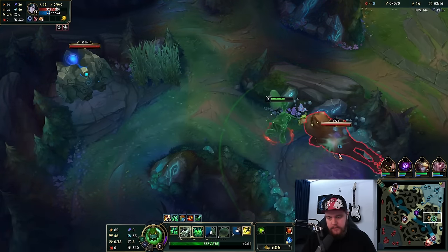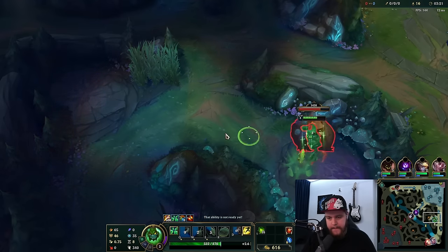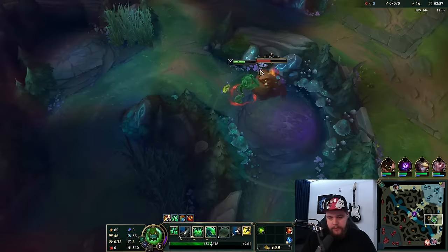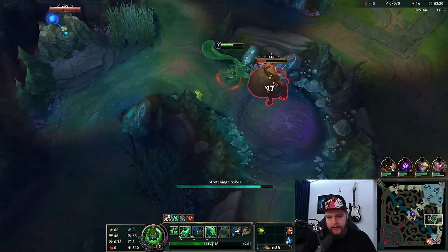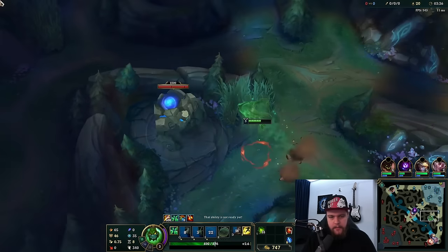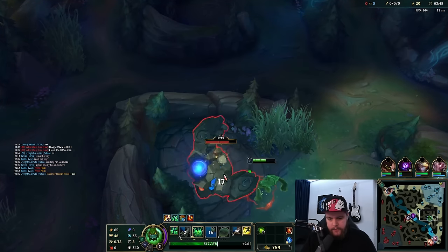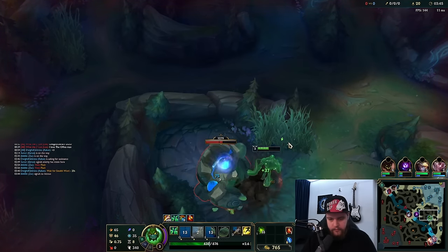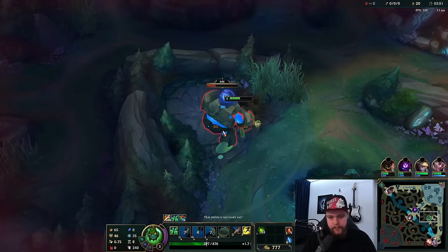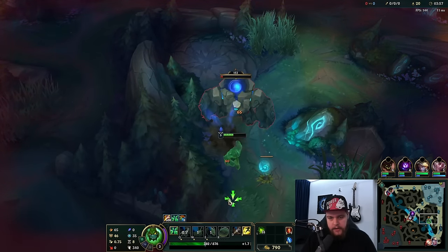He definitely wouldn't have invaded my bot side, so I wasn't too afraid of losing camps. The mid lane gank is looking relatively doable soon. He might not have had the ward for that side — he used it on my raptors. I might be able to go mid after this, but I need to finish my camps first and hit level four before doing anything else. I'm already quite delayed because of the mid lane attempt.